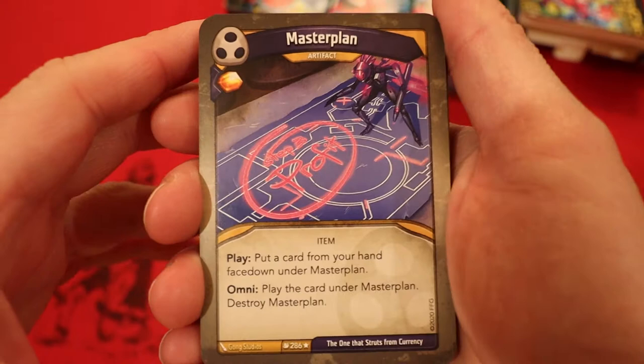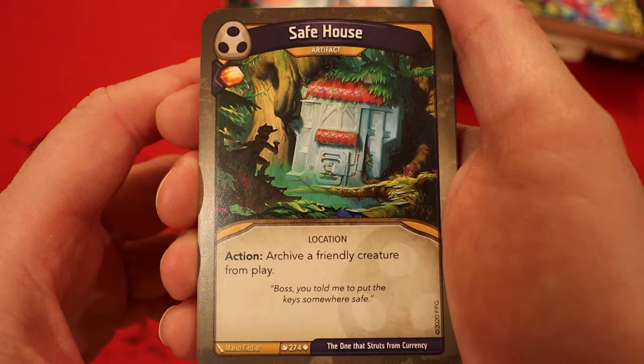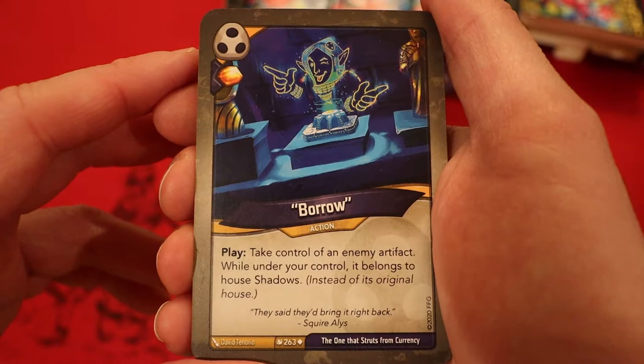Starting off with Shadows: Master Plan — it's an artifact. Amber, have you play it. Put a card from your hand face down underneath it. Omni: play the card under Master Plan, then destroy it. Great way to play cards out of house. Safe House — it's an artifact. Amber, have you play it. Action: archive a friendly creature from play. Let's actually see some play effects in this deck. Borrow — Amber, have you play it. Take control of an enemy artifact. While under your control, it belongs to House Shadows. This is a really cool card, big fan of this.